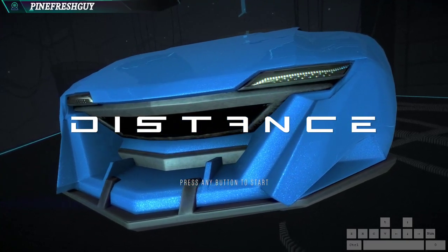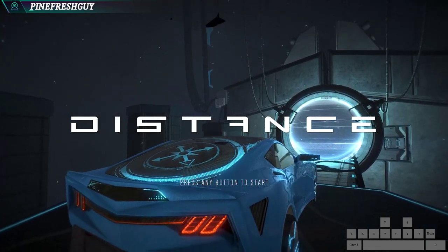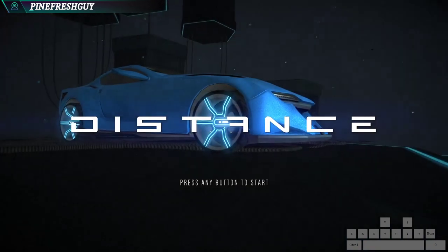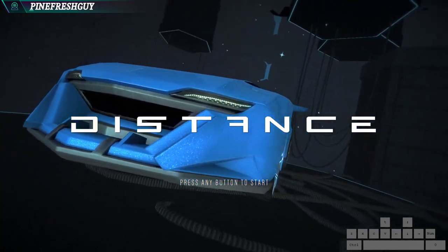I thought I'd make a second Distance tutorial video just to share some tips if you're new to the game. In this video I'll be talking about the in-game menu briefly, my in-game settings, and distance keybinds, how best to ceiling jump, accessing community tracks, and tips on grip flight.